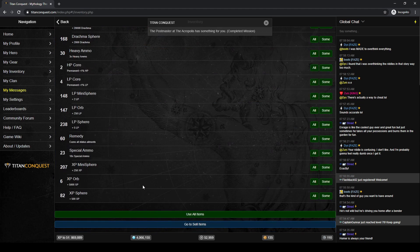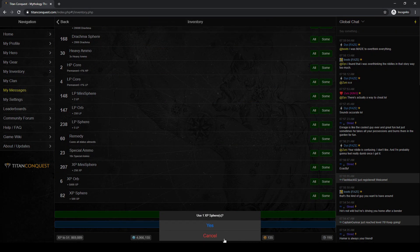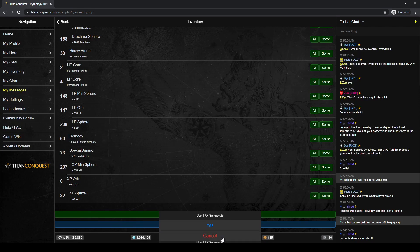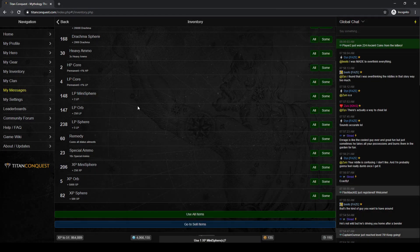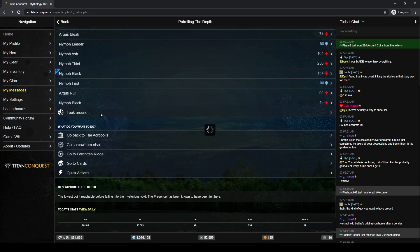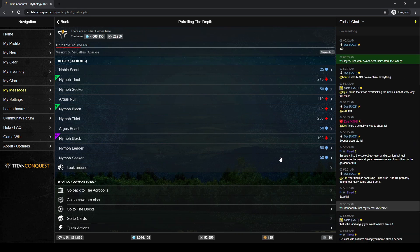5,000 experience — counting to ten. I've got XP orbs, let's use one of these. There we go, that was easy. 59 battles — counting through them. I think after this we're going to be close enough to what we want to do. We're going to go ahead and jump over and do the Poseidon's Mark quest next. Let's just wrap up and come back to the Acropolis to see how close we were.